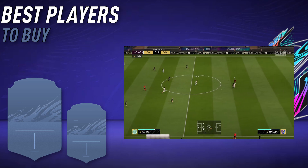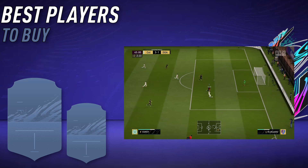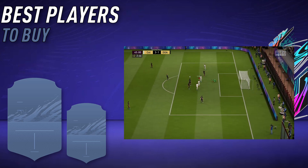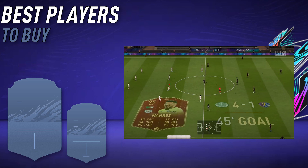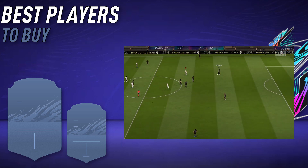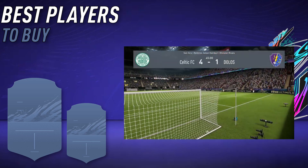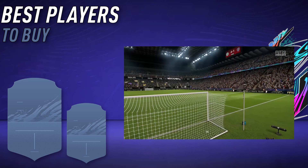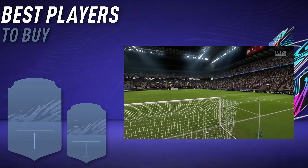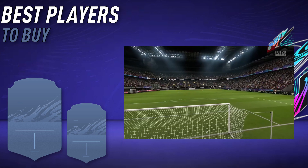Players to buy: at the beginning, I recommend waiting until full release date, October 9th. Depending on your budget, you want to buy some solid players. Cheaper options would be players like Konate, Ben Yedder, and Mbappé — those kind of guys you want to buy then. And if you have the budget at the start and want to buy Ramos, Mbappé, Neymar, or Ronaldo, you want to get them sooner rather than later.